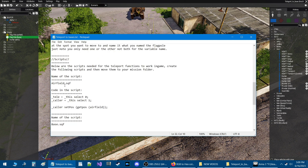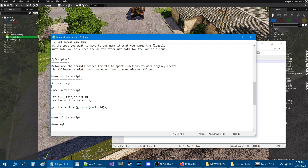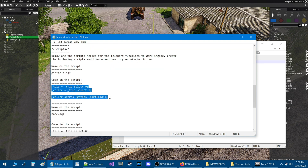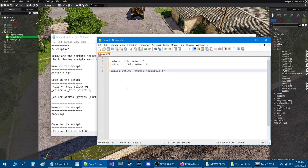The first script we're going to create is 'airfield.sqf.' Open up a notepad document — I'm going to use Notepad++. Grab the code, press Ctrl-C to copy it. In your new notepad document, go down one line and press Ctrl-V to paste. Notice that 'airfield' is the name in this code — that's where you're going to teleport to. When you're at your base or MHQ and want to move to the airfield, this is where you'll be moving to, which in our case is the flagpole.